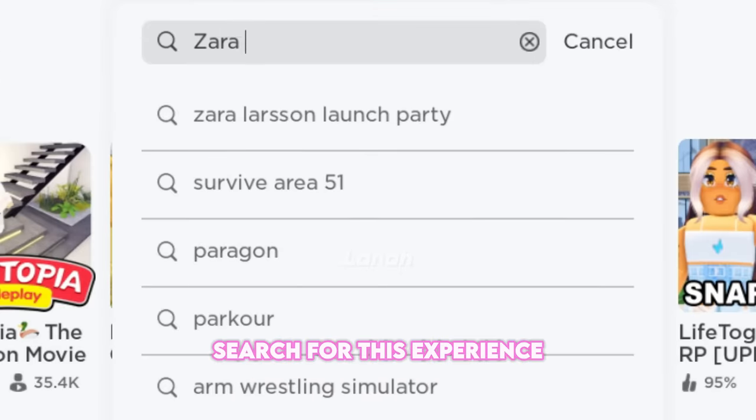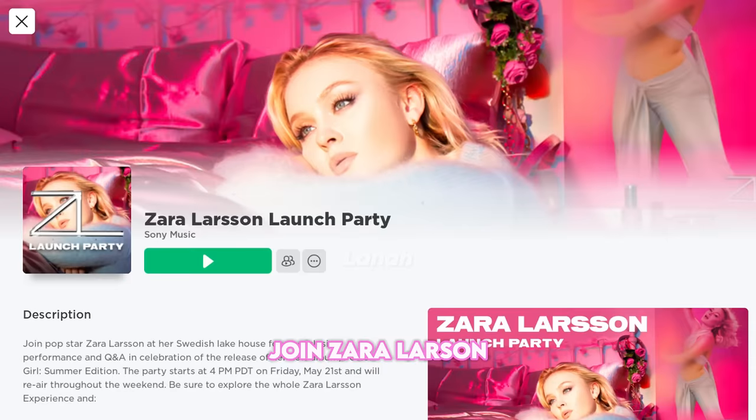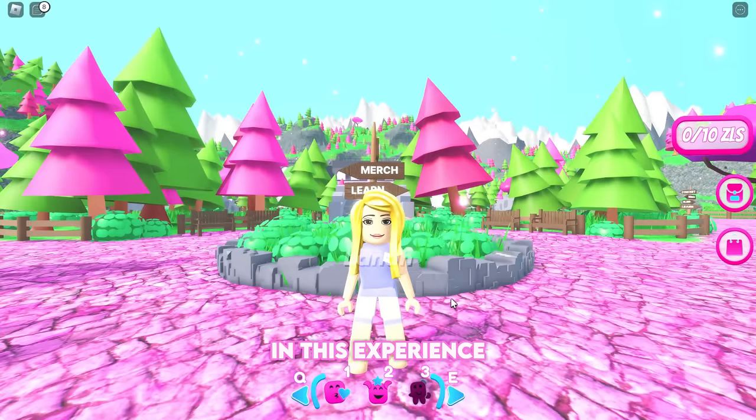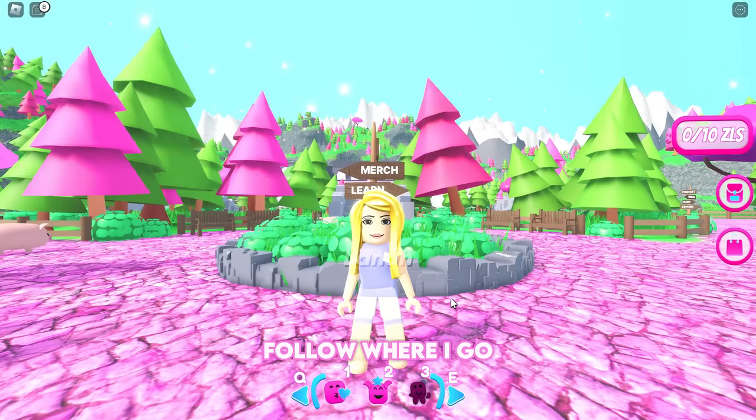Search for this experience. Join Zara Larson and make sure it is created by Sony Music. In this experience, we will obtain four free pink items. Follow where I go.